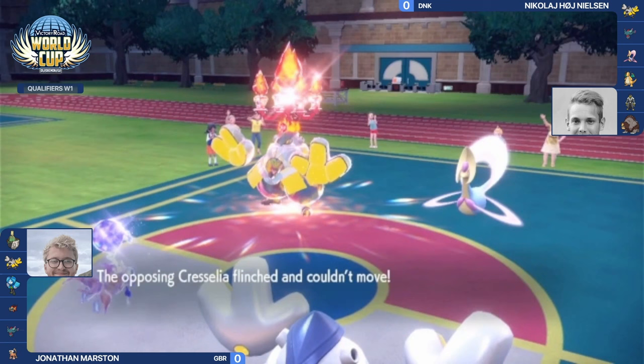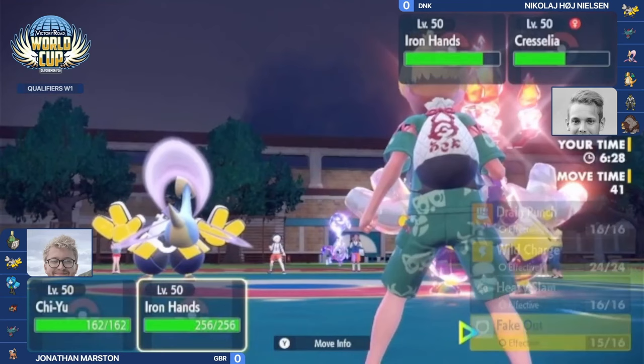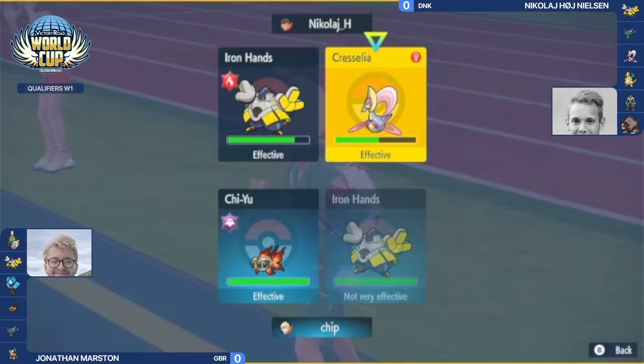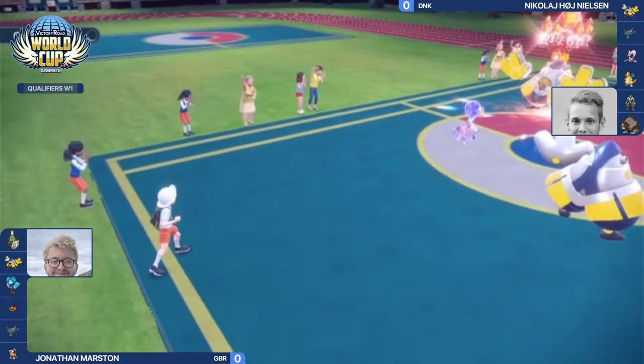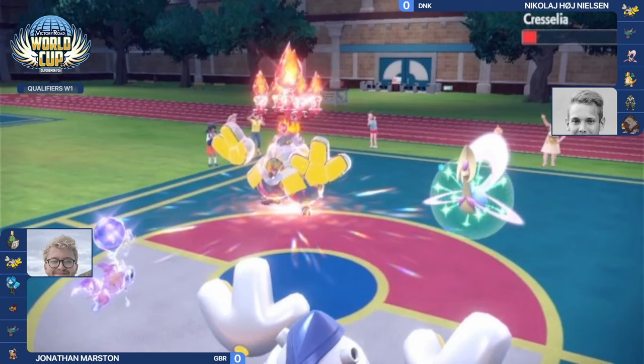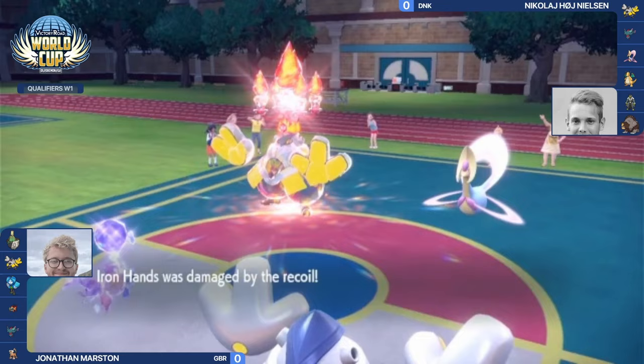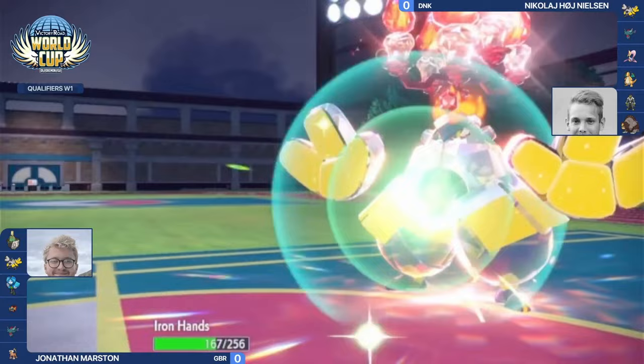Nicolaj opts not to risk it. Chrysalia flinches as Iron Hands goes for Drain Punch, not affecting Chiyu since Chiyu is now a ghost type — negating the move entirely. Chiyu goes for another Heat Wave onto Chrysalia, doing quite a bit of damage. With Iron Hands next to it, Chrysalia is hanging on barely — but then Lunar Blessing! Completely forgot about that move. Lunar Blessing, new this generation, allows Chrysalia to regain her health.